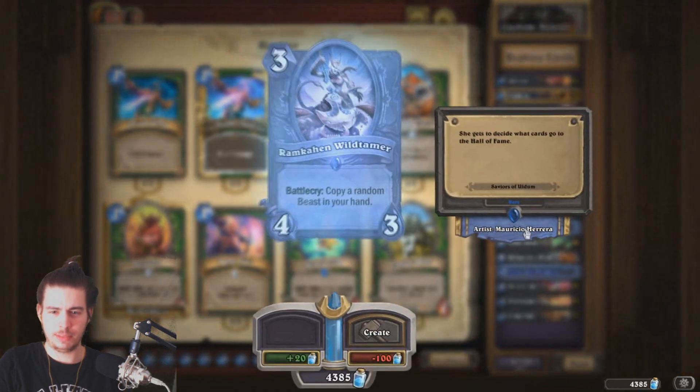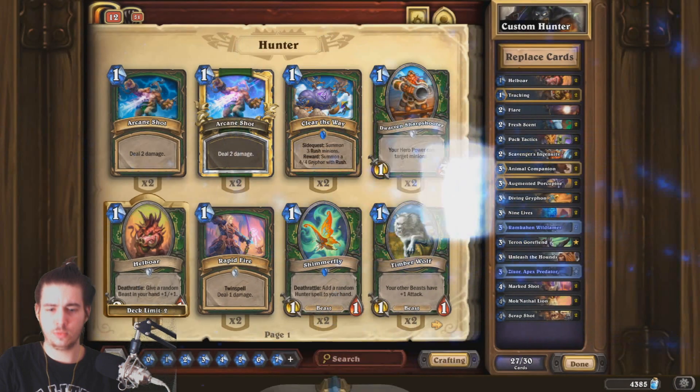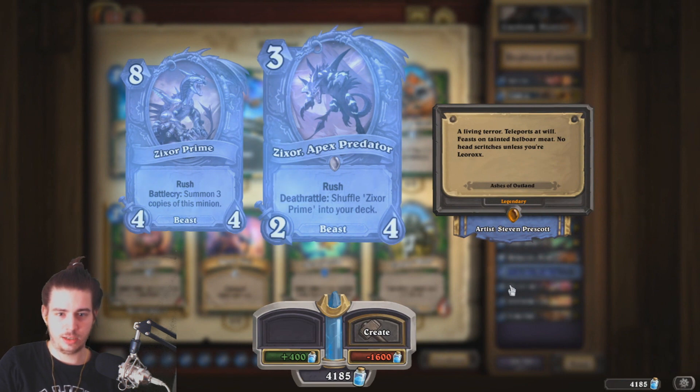So I'm missing some cards. I need to grab the Rambokalhin Wild Tamers, which is from Savers of Uldum — I thought I had that card. And the new card, the Zixxer Apex Predator: Rush this riddle, shuffle Zixxer Prime into your deck. 3 mana 2/4. And the prime is 8 mana 4/4 beast — battlecry summon 3 copies of this minion. That seems pretty good.